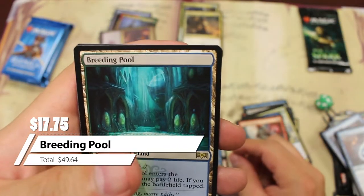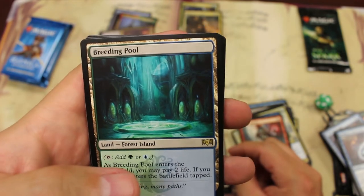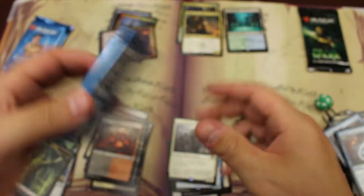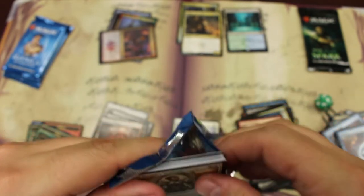The Breeding Pool — there we go! A $17 rare, the second most valuable card in this set non-foil. So we got a $17 card, a $22 card, a $5 card — I think we're going to make our money out of this.